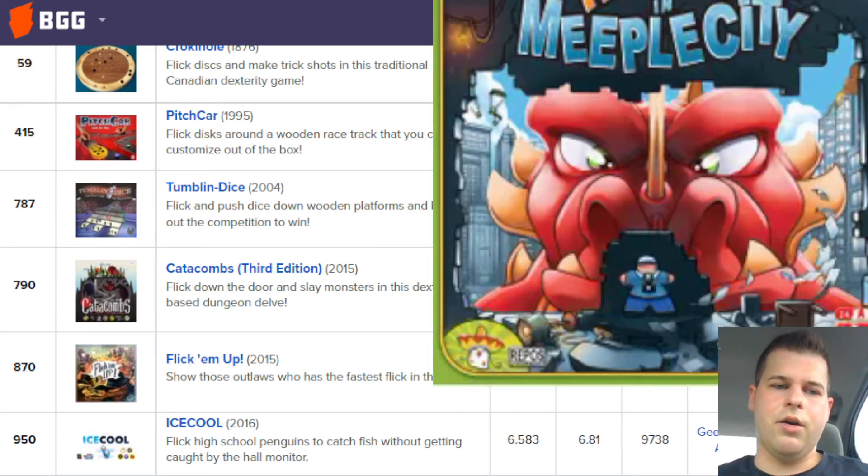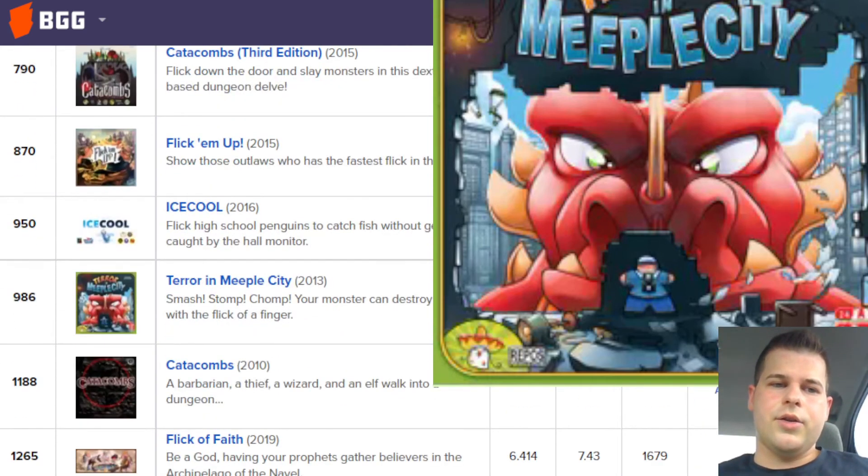Next up, we have Terror in Meeple City. That game is about flicking these discs, and when it's not your turn, you'll put a monster on them. Then when it is your turn, you take the monster off, you flick the disc, and then you put the monster back on.